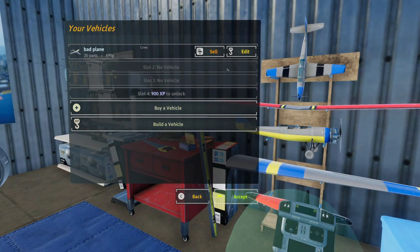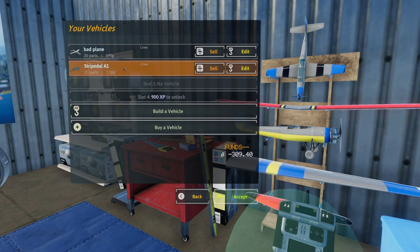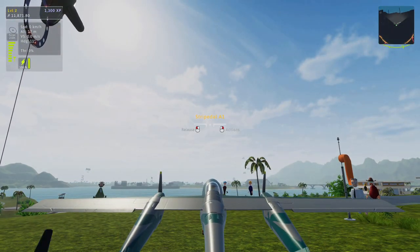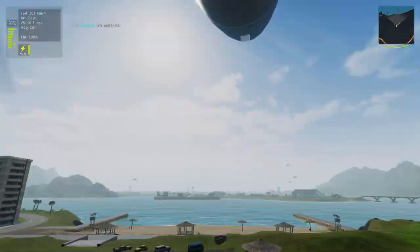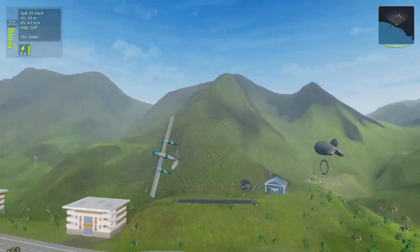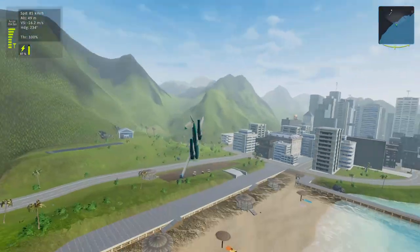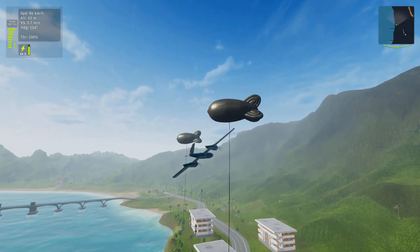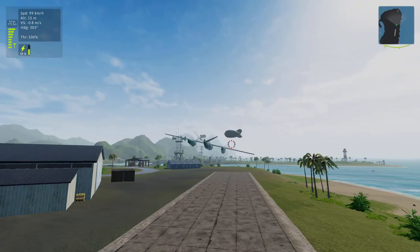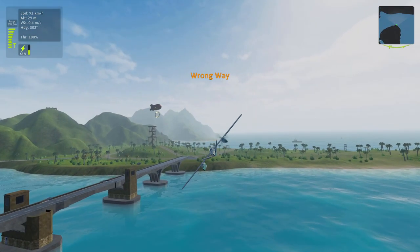You can do stuff like sell your bad plane and buy a new vehicle with stock designs. I can actually buy this - a normal plane, one that is actually good and not bad. This is what a plane looks like that wasn't built by a total doofus. It can do barrel rolls and stuff! That is really maneuverable - it's like flying a knife. We're getting really good speed too. I wonder if I could fly through that ring.